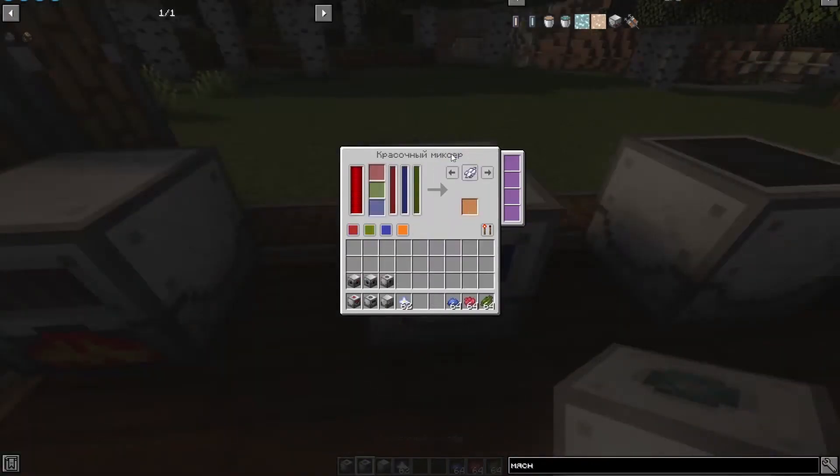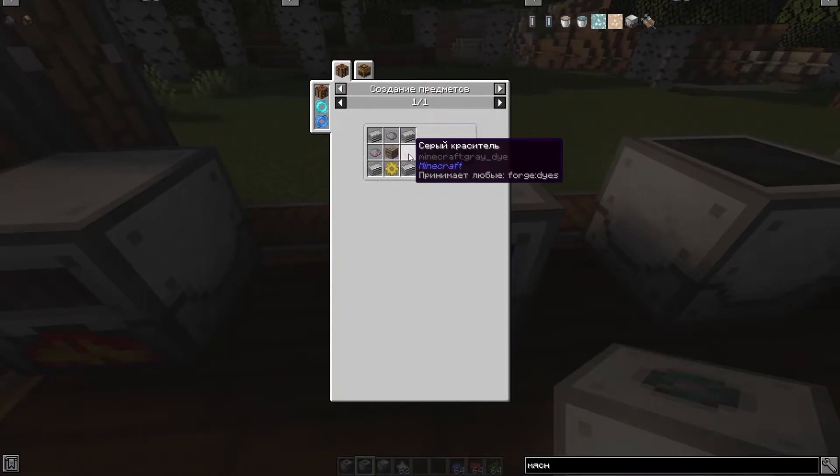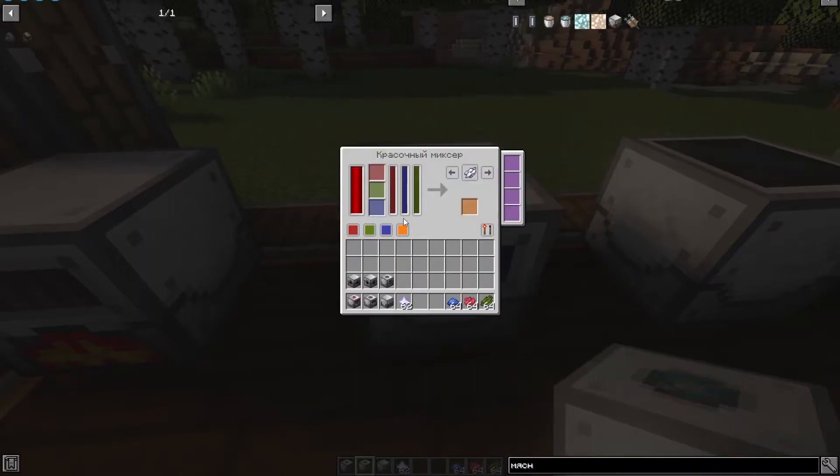The next mechanism is a colorful mixer. Here is its recipe. You can use absolutely any dye in the recipe. If you load three standard dyes — blue, red, and green — you can essentially produce any dye you choose, for example orange.